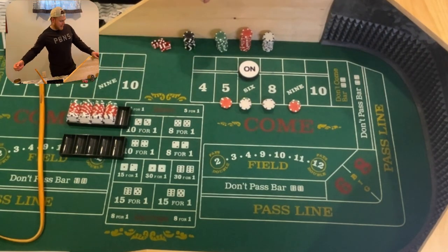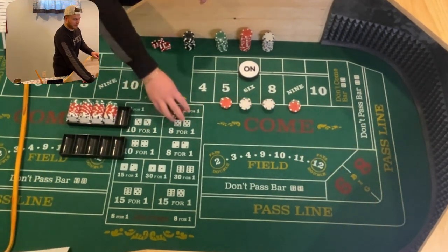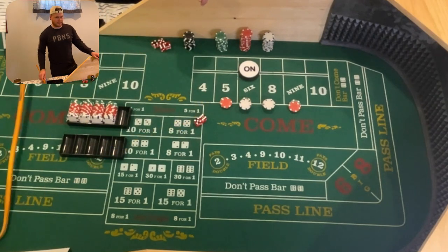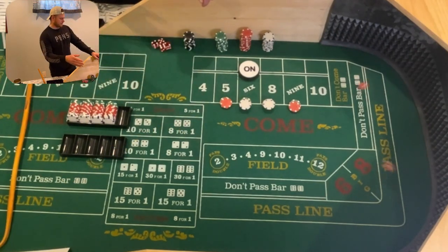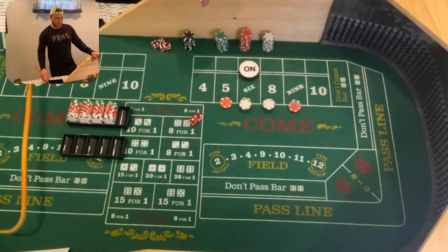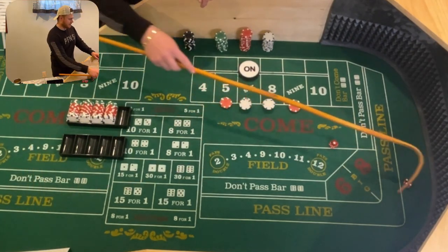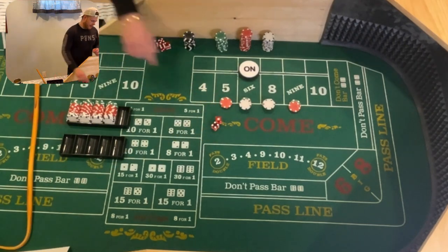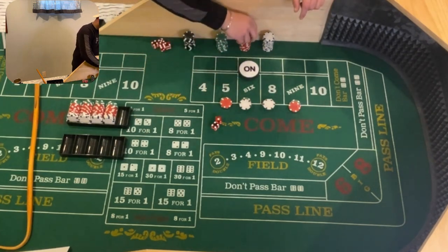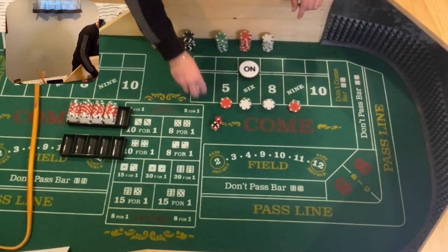Shooter number one. Point's established, dice are out. We get a 3-1-4 — doesn't matter for us. Yo-11, doesn't matter. Ace-deuce, three craps — Wayland calls it the shocker. We need those inside numbers. There we go — 4-1-5. That's going to pay $49. I'm going to pay it out as $49 for right now just so you guys can see how this works out. That's $49.